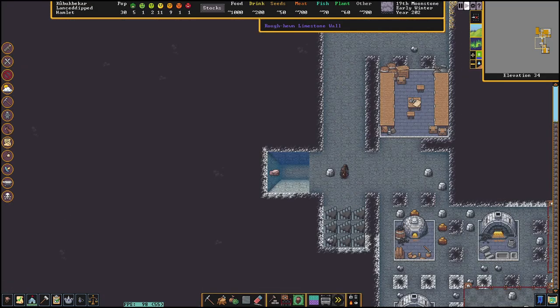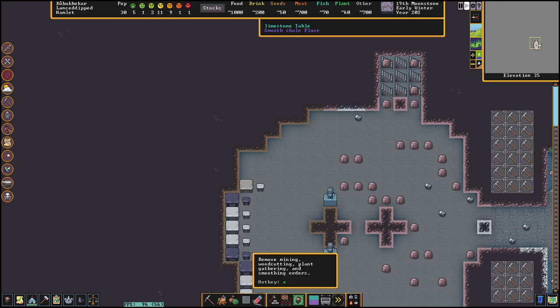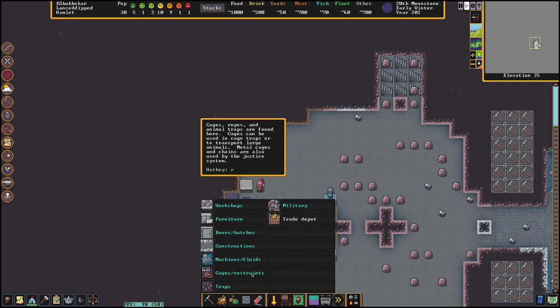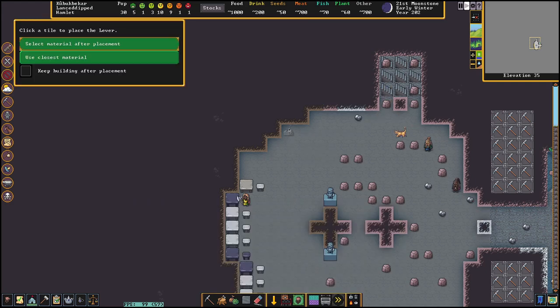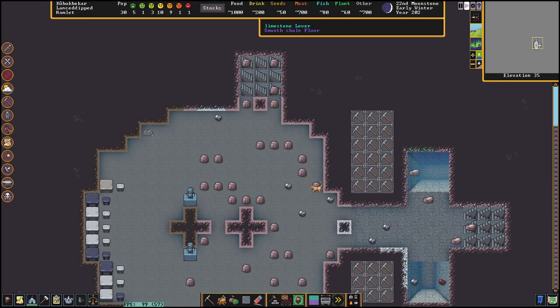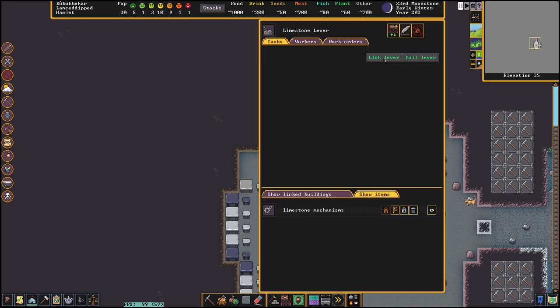I usually like to put the lever in my great hall because I'm going to make it a meeting hall soon — I want dwarves near the switch if we need to flick it quickly. Hotkey B to bring up the build menu, hotkey M for machines and fluids, hotkey L for lever. We select our mechanism to make the lever, then wait for Brown Beard the constructor to build it.